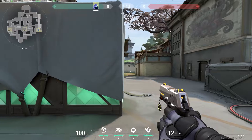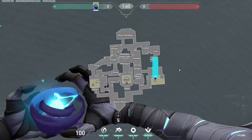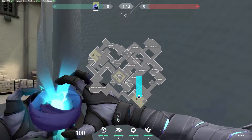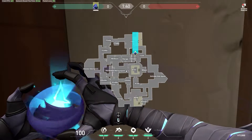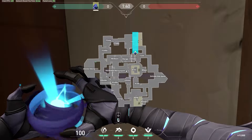If you're the C player, you can blind enemies pushing in from C long from behind this box. From that same point, you can also blind people pushing in from garage. When playing retake on C, you can blind enemies playing in site and on platform from this spot near garage.